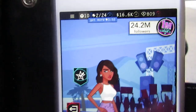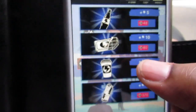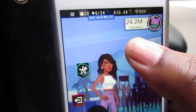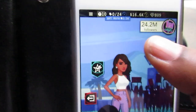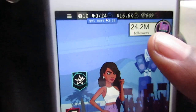Right now I have two energies, so let me go ahead and use that up. We're not buying anything. Now we have zero energies, we have 16.6k of money, 809 gems, and 24.2 million followers.